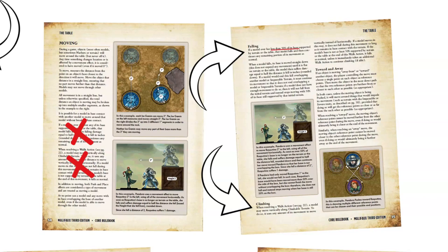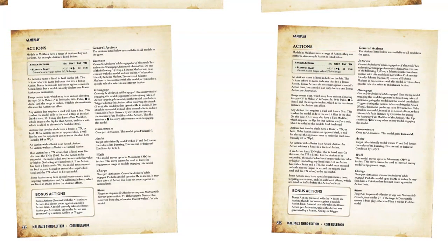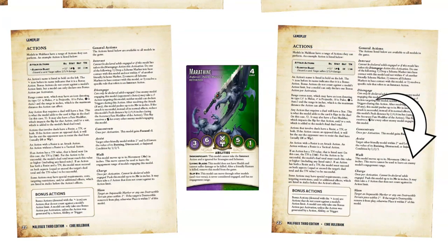The rules for climbing are similarly updated. A model may use the Walk action to move vertically up terrain with the climbable trait. The new rule specifies that a model may use back-to-back walk actions to move the rest of the distance up the terrain if it comes up short, or to ensure half its base is supported by the top of the terrain. The Walk action also received a clarification on page 22. It used to say walk cannot be used to leave an enemy model's engagement range, but the new wording says it cannot be used to leave the engagement range of models engaging this model — so if game mechanics override regular engagement, like Marathon's slip-by ability, walk can be used to put distance between the models.